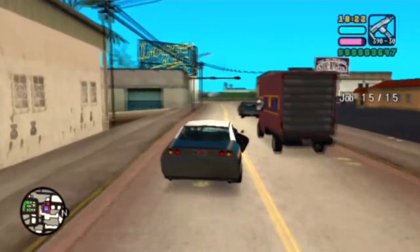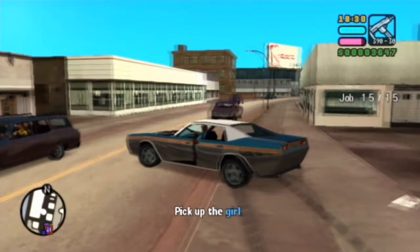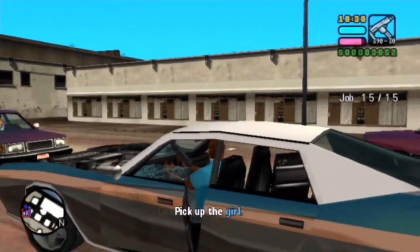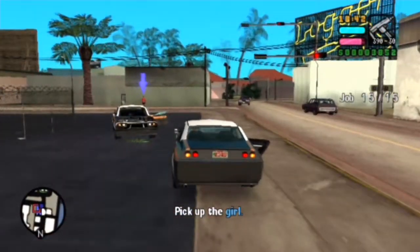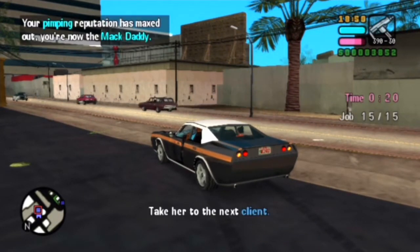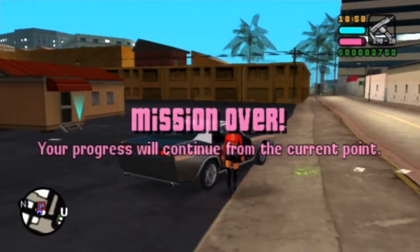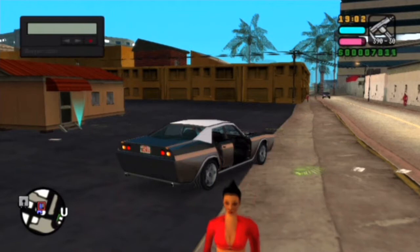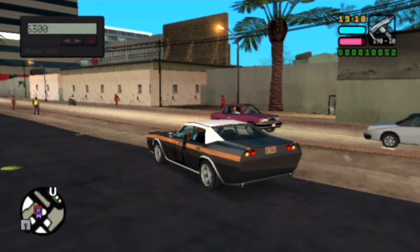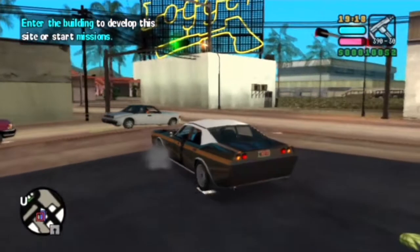Alright you guys, we're back, and this is kind of cool - I get to show this off. For this last task, one of the clients is refusing to pay, so we basically just have to go run him over. There he is, he's trying to get away on foot. We can run him over and even hop out of the car and take his cash if we want to. Then go pick up our babe over here. That will be job 15 out of 15. Your pimping reputation has maxed out - you're now the Mac Daddy of Heimlich County. So we're the ultimate badass Mac Daddy right now - that's pretty damn cool. Now our earnings are $6,300, so you see this accumulates really, really quickly - your earnings increase more and more. I'll go ahead and cut out the video here and meet you at one of my loan shark businesses.